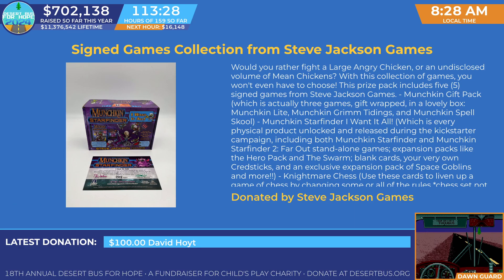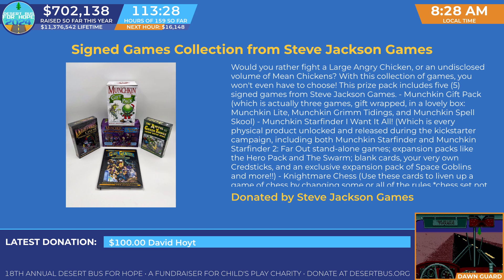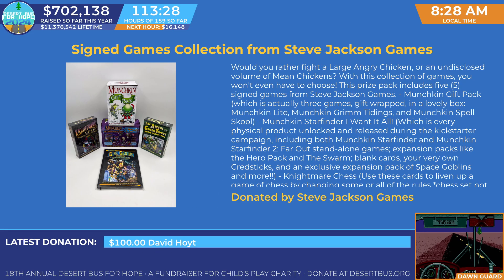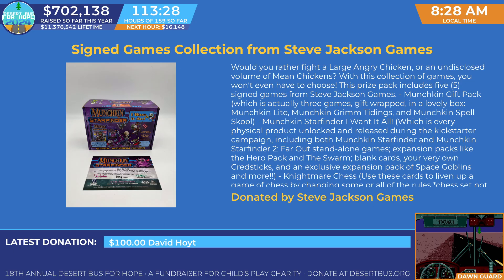Would you rather fight a large angry chicken or an undisclosed volume of mean chickens? With this collection of games, you won't even have to choose. This prize pack includes five signed games from Steve Jackson Games. You've got the Munchkin Gift Pack, which is actually three games gift-wrapped in a lovely box — Munchkin Light, Munchkin Grim Tidings, and Munchkin Spell School. You get Munchkin Starfinder I Want It All, Nightmare Chess, Awful Green Things from Outer Space, and the Girl Genius Sourcebook and Role Playing Game.